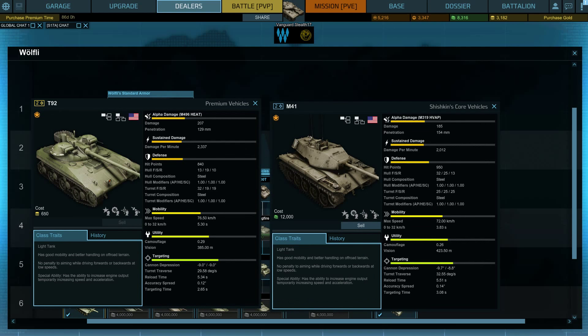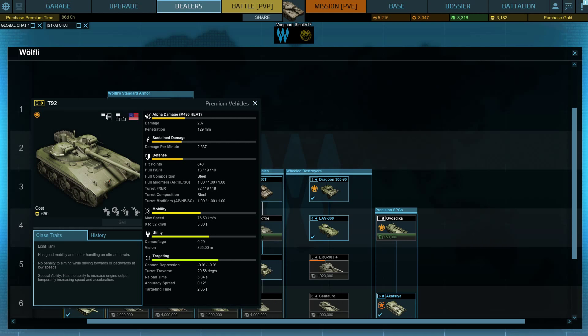Gun depression on this thing is nice at minus 9 degrees. The M41 is slightly better, but having minus 9 degrees constantly is pretty nice for a premium tank like this. Targeting time is in the advantage of the T-92, accuracy spread is T-92 advantage, and reload time goes to the T-92 as well. I do have some retrofits that help with this, but you could easily play it without them and do a couple of games with the tank by itself.